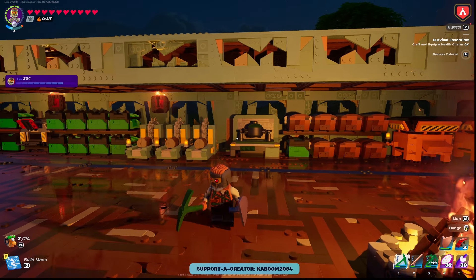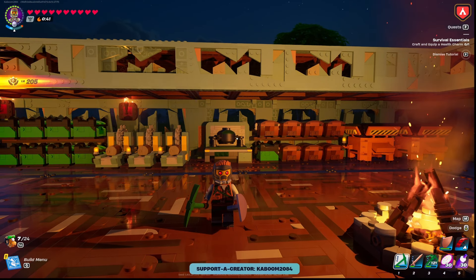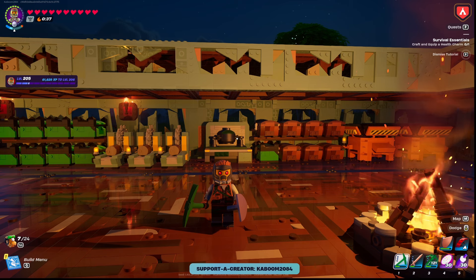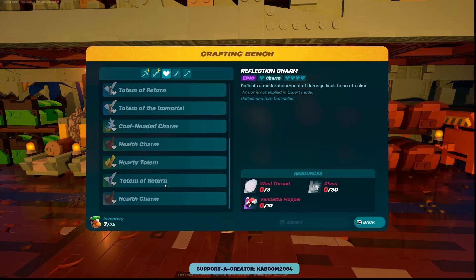Hey everybody, this is Kaboom and welcome to today's video. I'm going to show you how to use the Totem of Return as a fast traveling device. I've been thinking about this since it first came out. In a recent update they added the ability to play in expert mode, and in expert mode you get these Totems of Return.